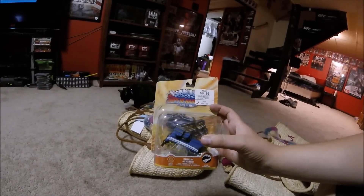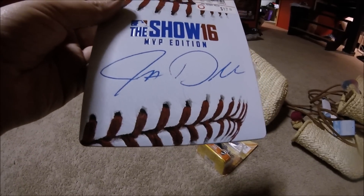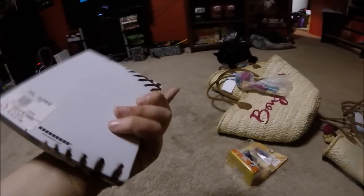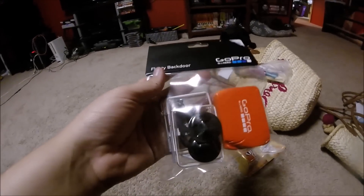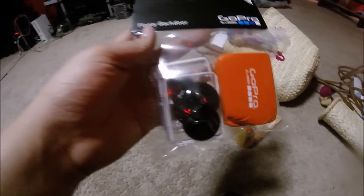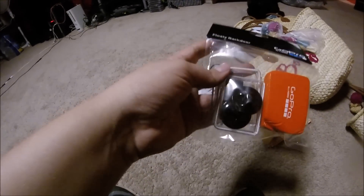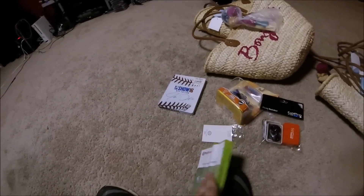We got this Skylanders thing which is brand new in the box - a Shield Striker. We got this hard case for MLB The Show 16 MVP Edition. It's got somebody's autograph on it, obviously printed on. If any of you guys are baseball fans, let me know who that is. We also got this accessory for the GoPro - unfortunately it's not the model GoPro I have. You put your GoPro in there and it'll actually float in the water, which is a pretty cool concept. It doesn't fit my GoPro but it is new in the plastic. And we also found Disney Infinity 3.0 on Xbox 360 - first time I found that game.